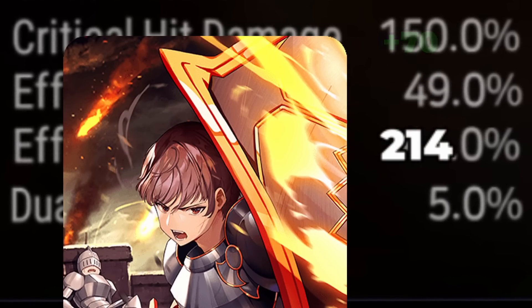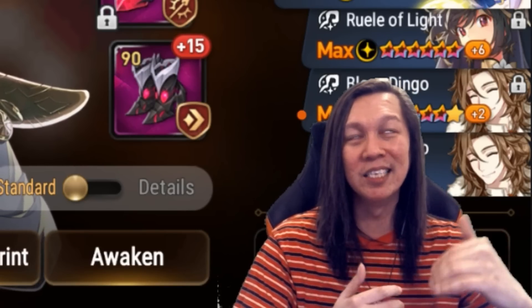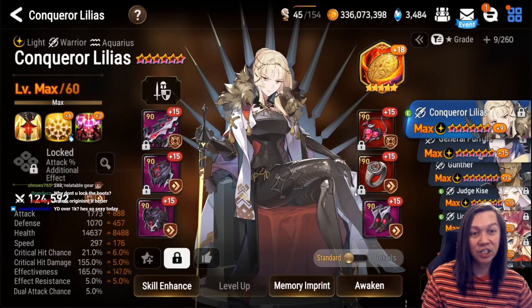Then we have DJB, another opener at 288. He has 144 effect resistance, and together with Bastion of Hope they're basically an opener to cleanse away Peira or Celius buffs. Next we have Celinton Lillius — this is very meta, mine's at 297, I'm using Border Coin.